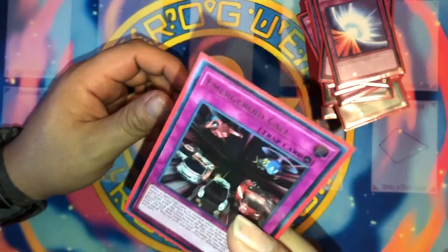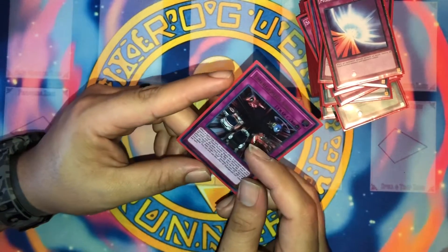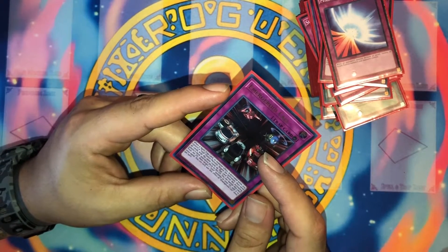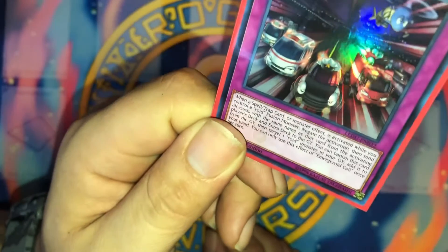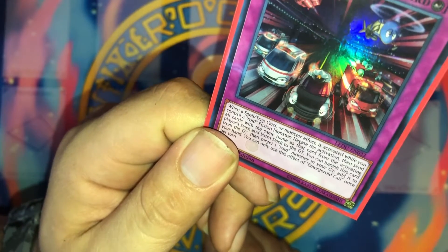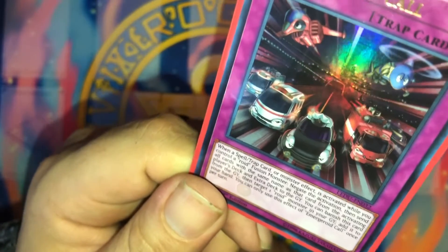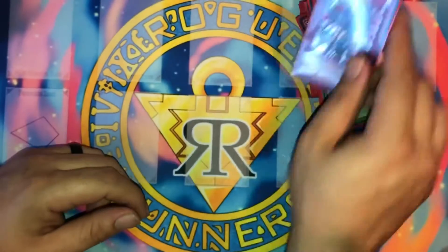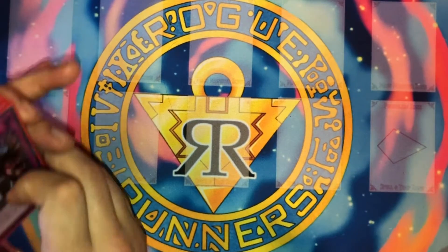Emergency Roid Call — this card is like a Solemn but only if you have a Roid fusion monster on the field. While you control a Roid fusion monster, negate the activation of a card, spell, trap, or monster effect, then send all cards with the same name as that card from the activating player's deck to the graveyard. You can also banish this card from your field to target one Roid monster in the graveyard and add it to your hand. I have another one of these in the side deck.